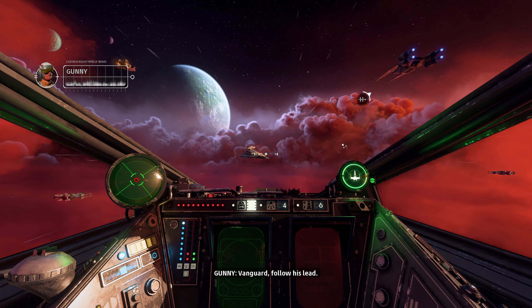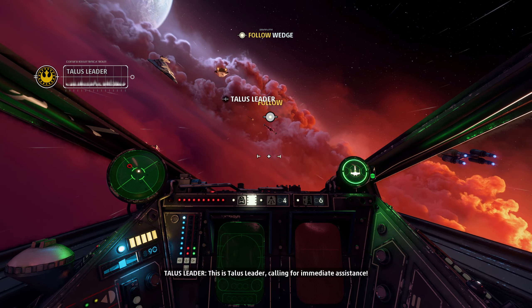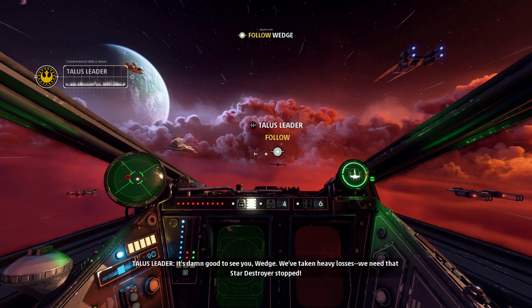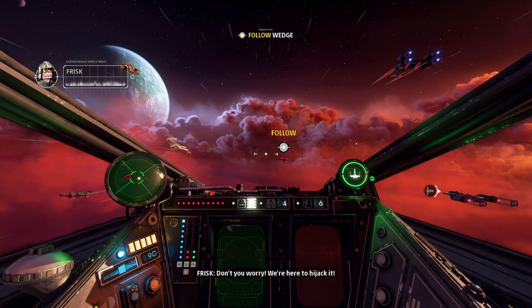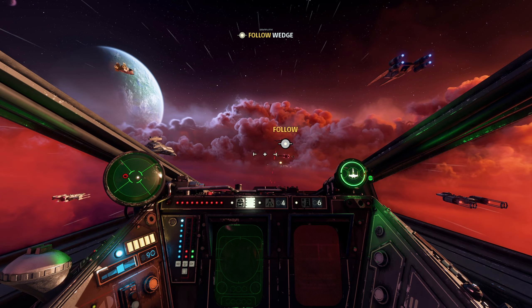This place always brings back memories — let's hope for some of that Skywalker luck today. All right, ready Vanguard, we're heading for the heart of the action. Vanguard, follow his lead. Captain Untilis with Vanguard Squadron here to help. It's damn good to see you, Edge — we've taken heavy losses, we need that Star Destroyer stopped.